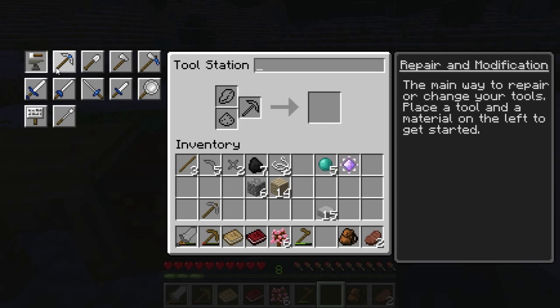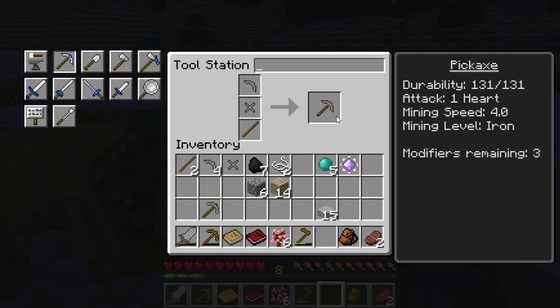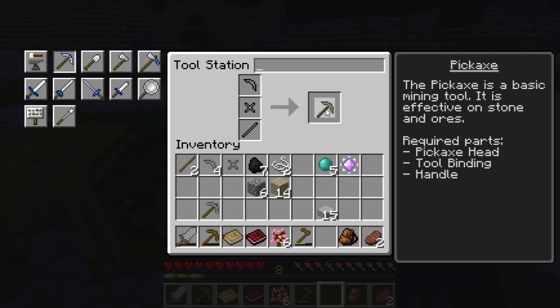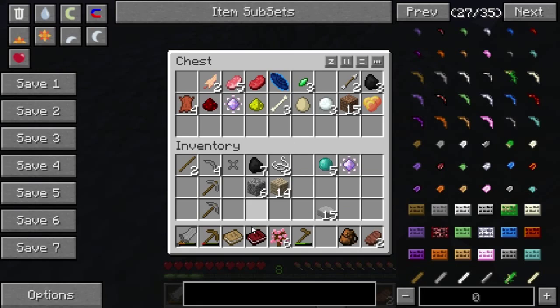Okay cool. So if we want to make something we need... here we go. We can make a pickaxe using basically half the materials. Cool. What's the difference between this one and that one, other than this one costs less? We'll find out.